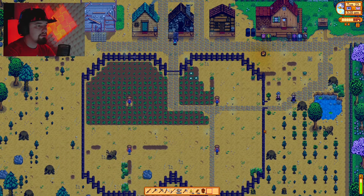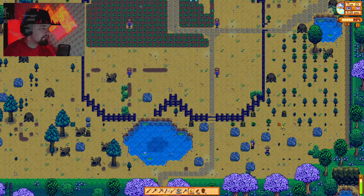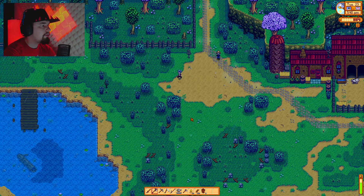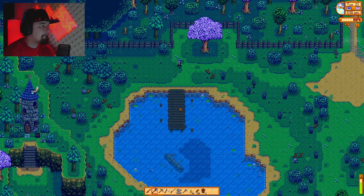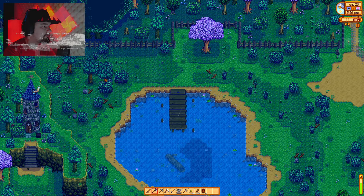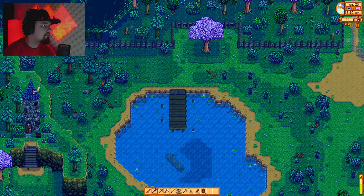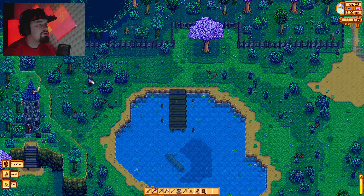I don't even want to go. I'm gonna go to Jody's house — don't follow me. We're gonna go cut down some more trees to recover some energy. Do we know what we need for houses? We need money and iron bars basically. As long as you have money you can buy everything else.